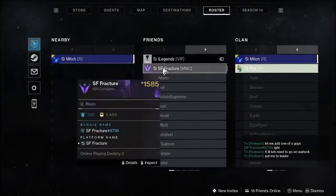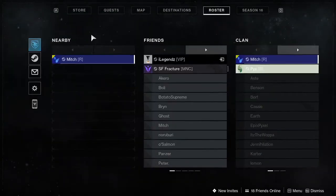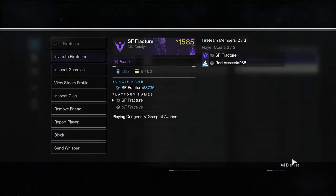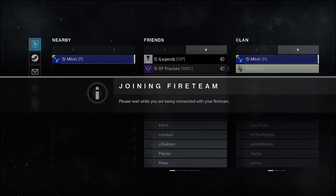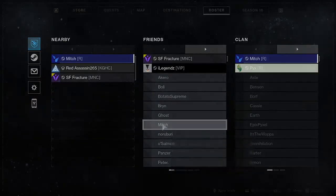Then we go to our teammate and wait for them to load in so we can join them. You can see that in there — now we can join them. Just wait for it to join, give it just a minute.